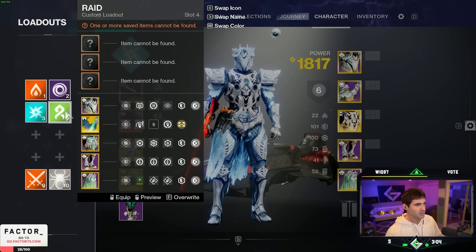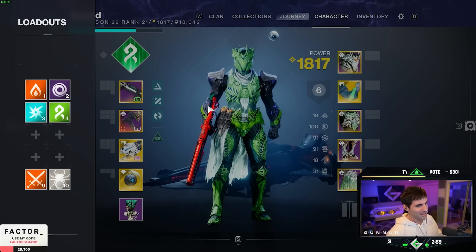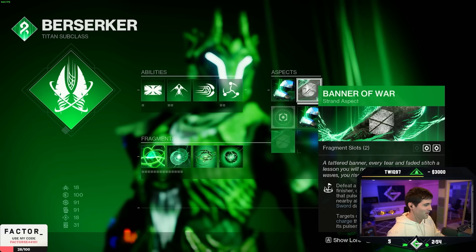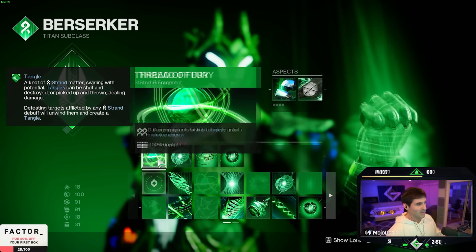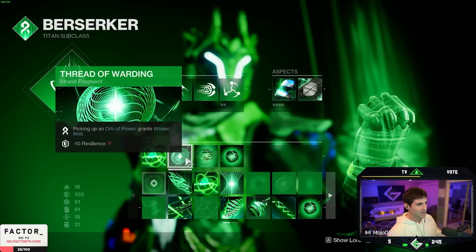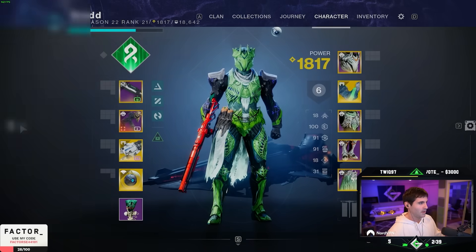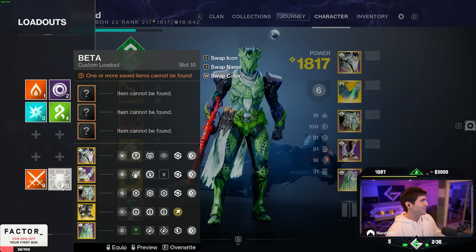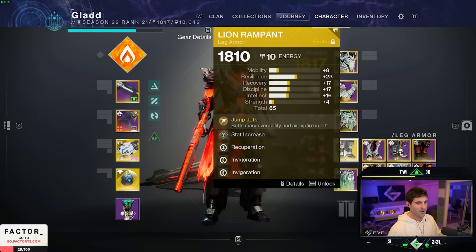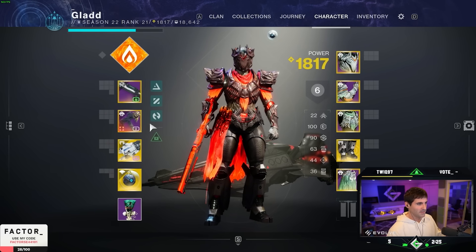I'm going to have a Strand build. I'm not much of a Strand Titan given that I don't play as much these days, but apparently there's a new aspect called Banner of War that's crazy if I'm really struggling to stay alive. Running Fury, Warding, Continuity, Generation, and the new Banner of War with Synthoseps. And if I'm going to do anything cheeky with the bridge or try to sword fly through the Abyss, I have a Lion Rampant build, which is basically the same as the Solar build but with Lion Rampants on.